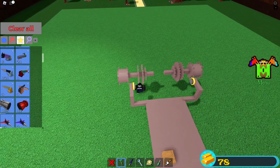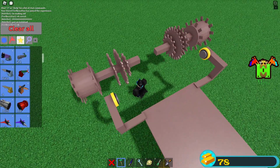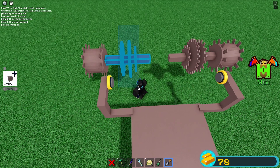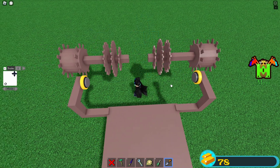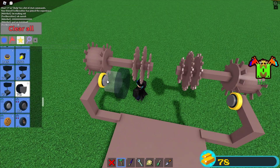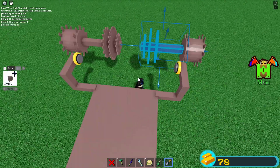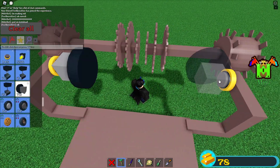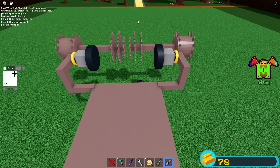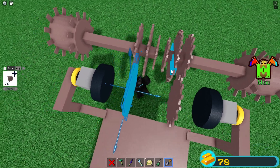I think we have to move the cogs a little bit — just move them by one, maybe two actually. Now just place a wheel here. We have to move this a little bit more, then place the wheels — yeah, that's more like it. Let's just copy this cog wheel. I don't think I'm gonna add too many cog wheels.